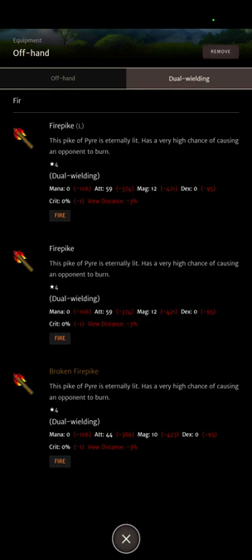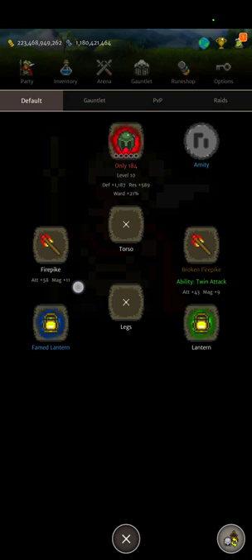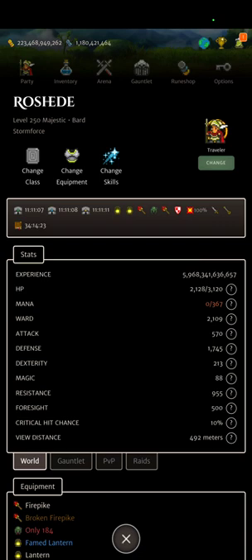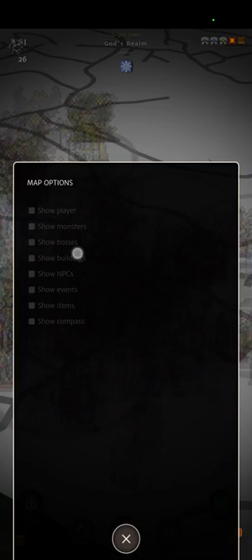You want to put in two Fire Packs. Quality does not matter because view distance does not scale with quality — I have a broken one and a normal one and they're giving me the same amount of view distance. I'll show you how to check your view distance in here: right here, you can see I have 492.